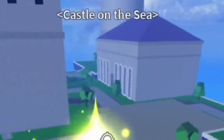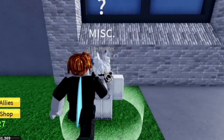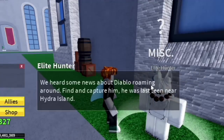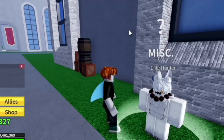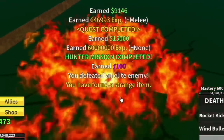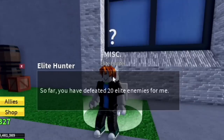So for the first requirement to unlock the CDK, I think you need to unlock Yama and Toshita first. So how do you unlock these swords? I'm going to show it to you really fast. First, go to the Castle on the Sea and look for this NPC — this is for the Yama, okay? Look for the elite hunter. Then after that, ask for a quest. He will ask you to find and capture an elite enemy, and he will give you the details on where to find that elite enemy. So don't worry. After that, you need to head to that island — for us, the Hydra Island. You need to find the elite enemy and defeat him. Once you defeat him, you can go back to the Castle on the Sea and check your progress. Defeat 30 elite enemies.